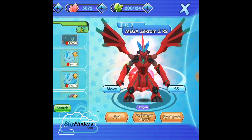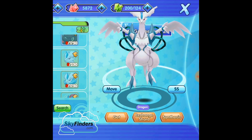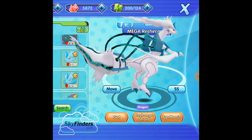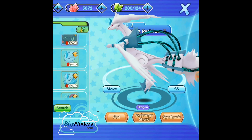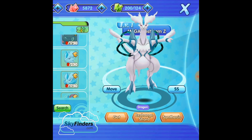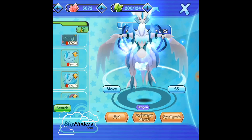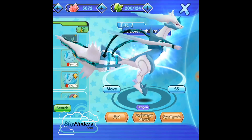Next is Reshiram — I love this Pokemon. This is introduced in this version with Z evolution and R2 evolution. It's a Dragon type. Reshiram is Fire and Dragon type, but in this Z evolution they remove Fire type attacks and only introduce Dragon type. Because of white coloring it looks so pretty and awesome.